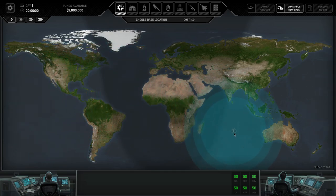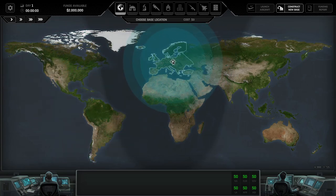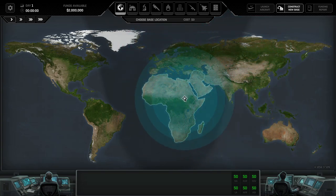You can theoretically do stupid stuff like putting a base way down south, but it will essentially result in you not finding a lot of UFOs. The game divides the world into six different continents in the Xenonauts logic, not in the actual continent logic: North America, Latin America, Europe, Africa, Soviet Union, and Asia — which is basically that entire continent. These six are your founding states.